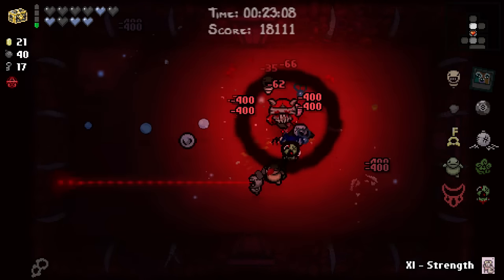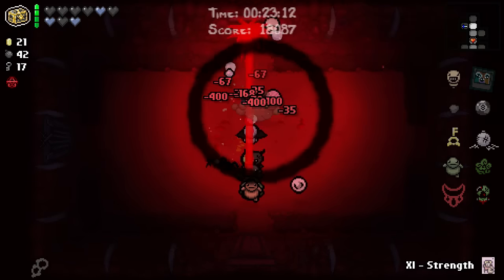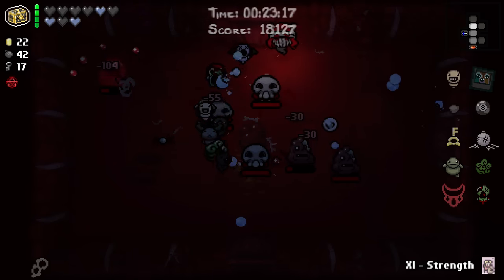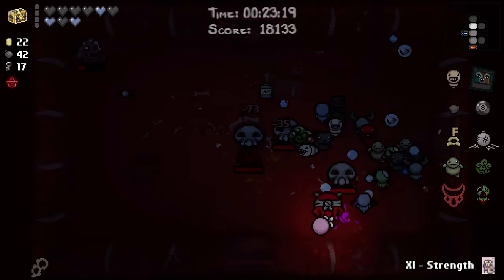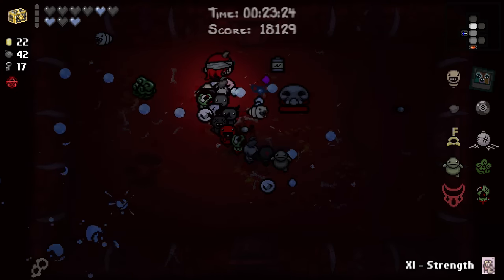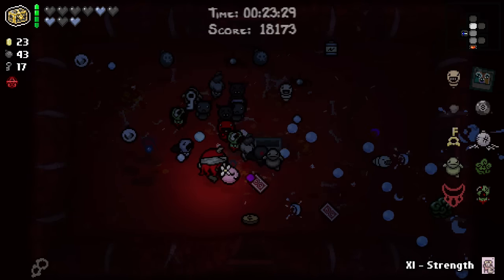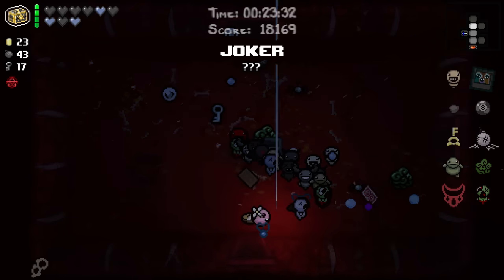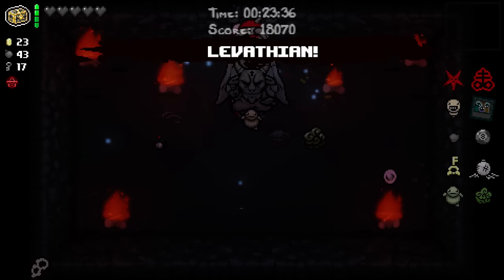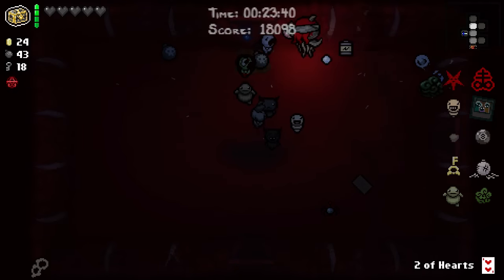Now the question is, do I slow down or do I just keep pace? I think I just keep pace here and I'll just let the game choose my pace. Joker - brimstone, yeah sure why not? And we'll go ahead and take the pentagram as well. That'll give me Leviathan - and that's pretty cool.